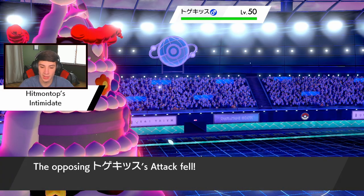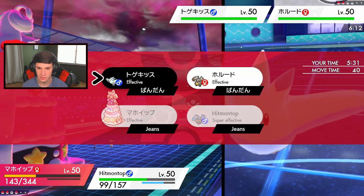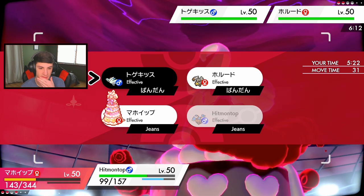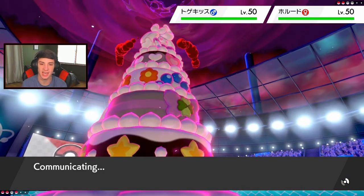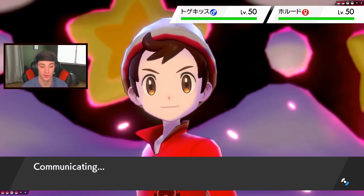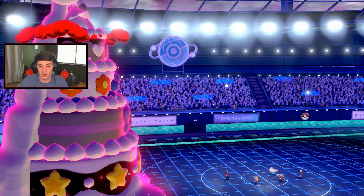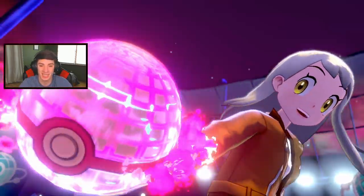I'm going to Fake Out Togekiss — he's obviously Dynamaxing that Dracovish. Look at this giant cake, big boy cake! Dracovish hits like a truck so I got to watch out for it. I don't have any defense boost and this thing's a big physical attacker — I only have a special defense boost. But I'm cool with it because I can just Intimidate next turn. It's in a Dive Ball — I'm curious who this is. I'm guessing that's the Dracovish.